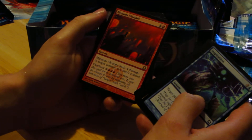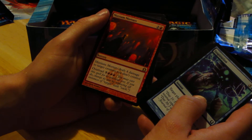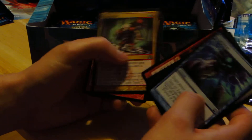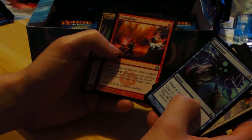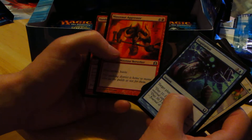That means we only have one last mythic rare in this pack, so it better be something awesome. Mizzium Mortars — deal four damage to target creature you don't control, and you can overload this. Not too bad. Also Teleportal, Vandal Blast, and Mentor of the Meek.